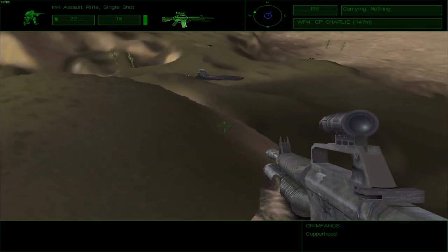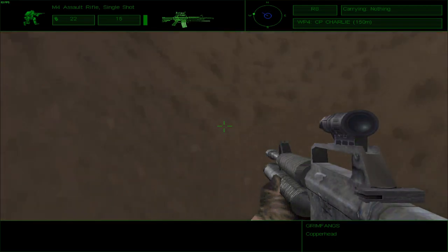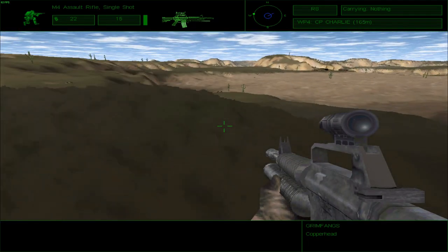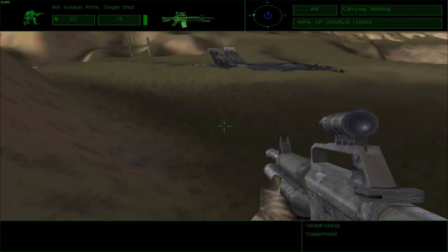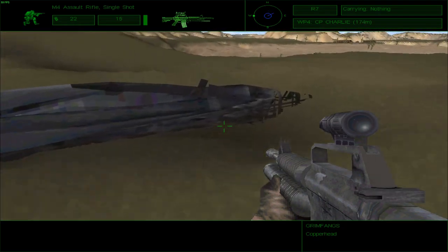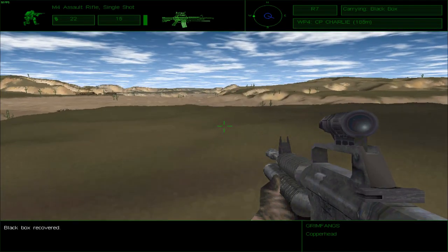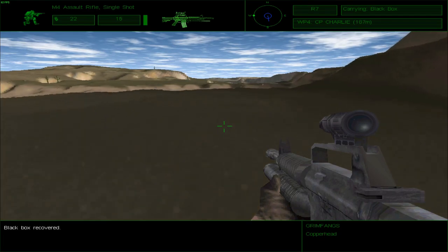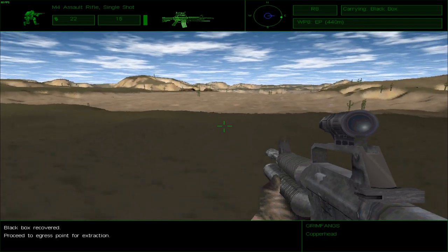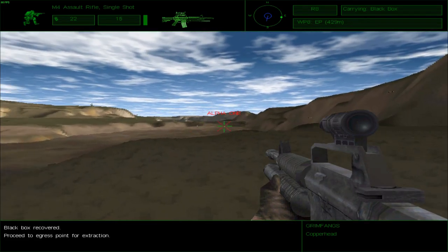That is indeed the plane — the entire plane, not just the tail. Where do we search for the black box? Good thing I did not die. One of the many things I've noticed about this game: it does not have fall damage — zero fall damage. There it is, conveniently lying outside. King 6 to all elements, objective secured — move to primary extraction point. Roger King 6. Roger that King 6. Black Widow is moving out.